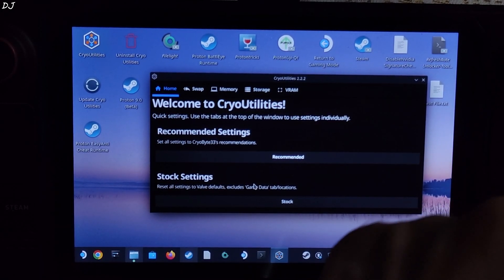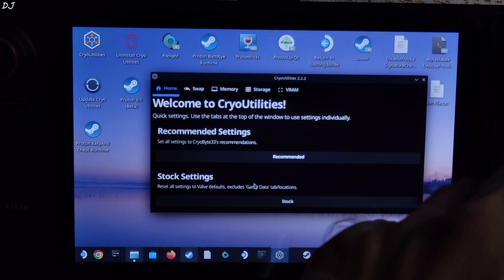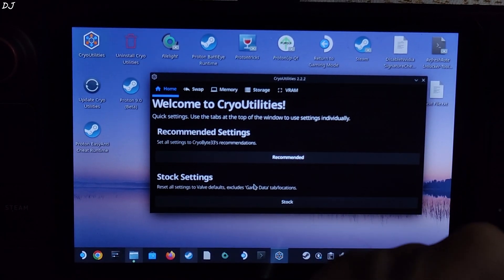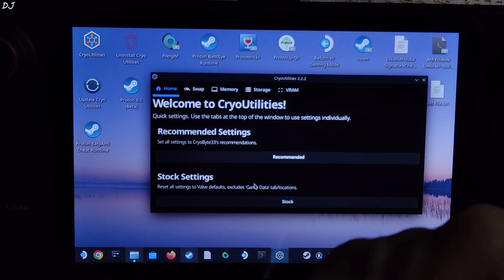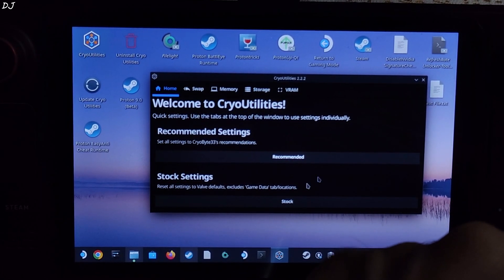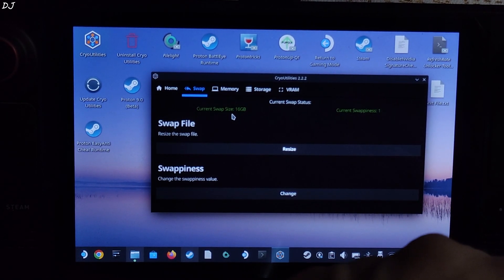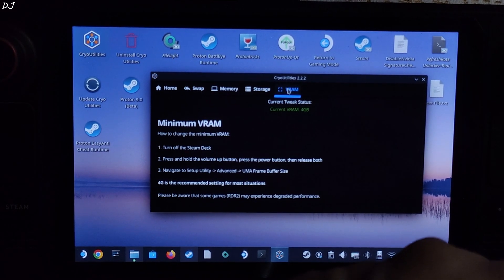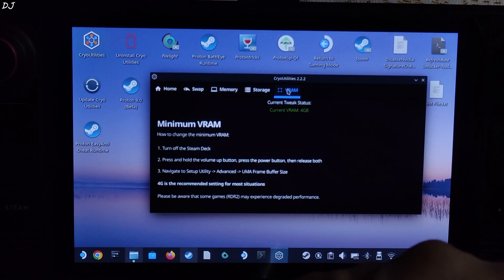Even with this new update, Steam Deck struggles to maintain a steady 30 FPS in this game. FPS mostly stays within a range of 20 to 30 — it's not an ideal experience. Personally I would not recommend playing this game on Steam Deck; only play it if you don't have any other alternative. I am using Cryo Utility Tools version 2.2.2 using its recommended settings. The main thing is to set the swap size to 16 GB. I have set the UMA buffer size to 4 GB. A swap size of 16 GB should help in preventing the game from crashing.